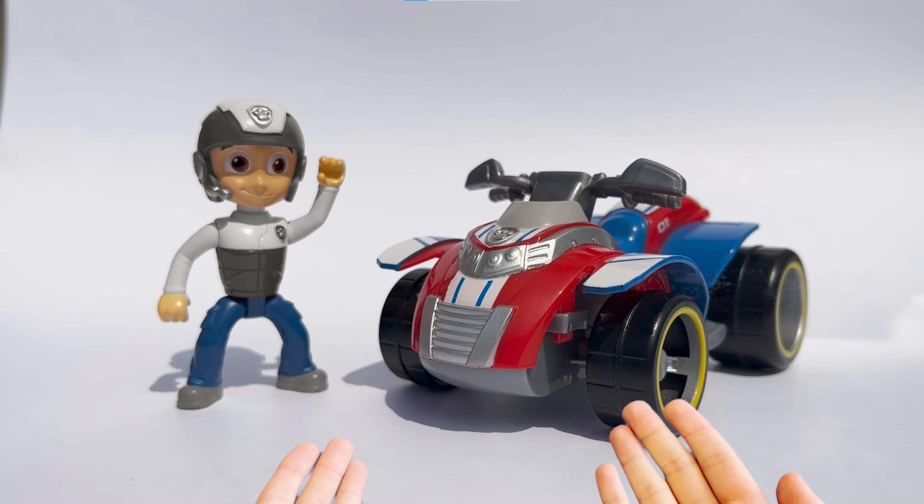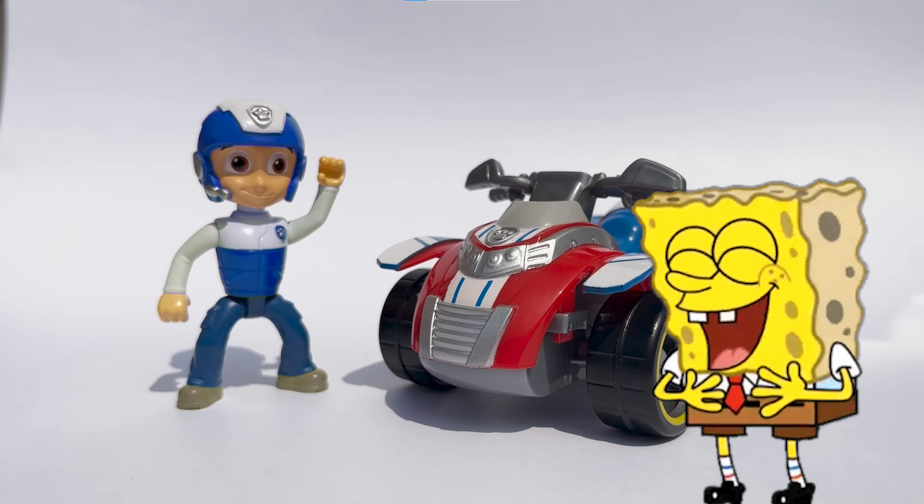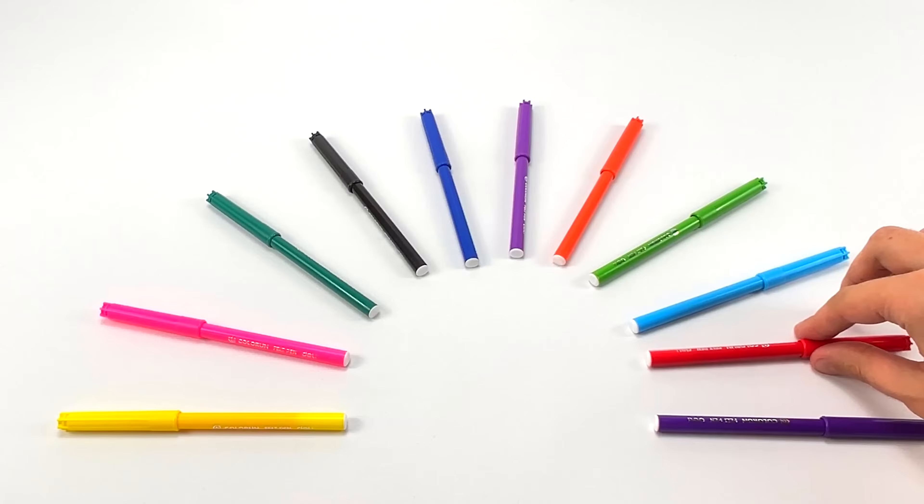Next up is Ryder and his vehicle! I can't remember what color is missing on Ryder's vehicle! So let's try the color green! Oh no, it's not the right color! Let's try again. Let's try purple color! It doesn't look quite like the right color! Maybe it's the color red? Yes! The missing color on Ryder's vehicle is red! Ryder's vehicle consists of two colors — red and blue!